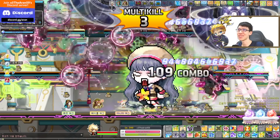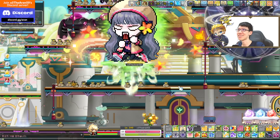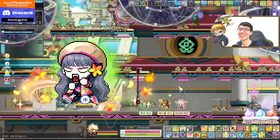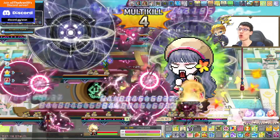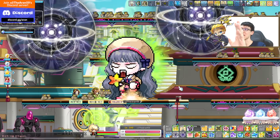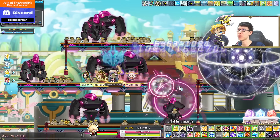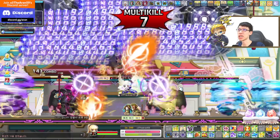You still cannot use skills with the giant rune, but you use the basic attack. This is the Dawn skill — as you can see, it clears the entire map, which is actually pretty damn good. You can recast your fountain, and at level 30 it lasts 120 seconds.